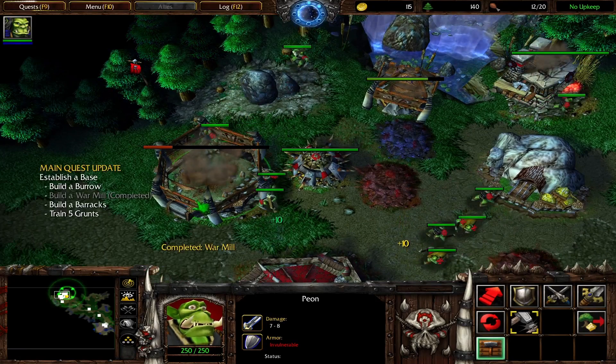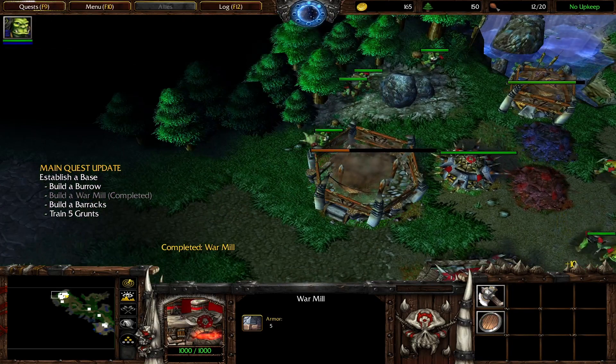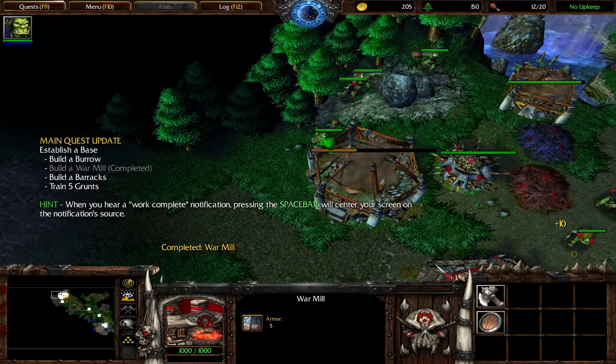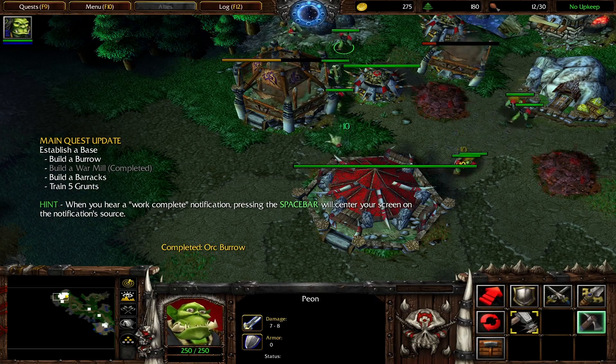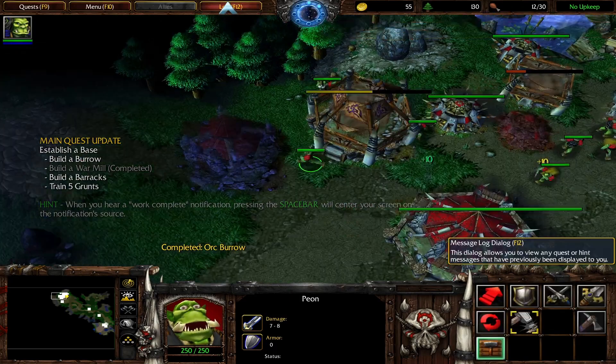Work complete. Work complete. War mills contain various upgrades that can be researched to improve your troops. To see what upgrades are available, select your war mill.